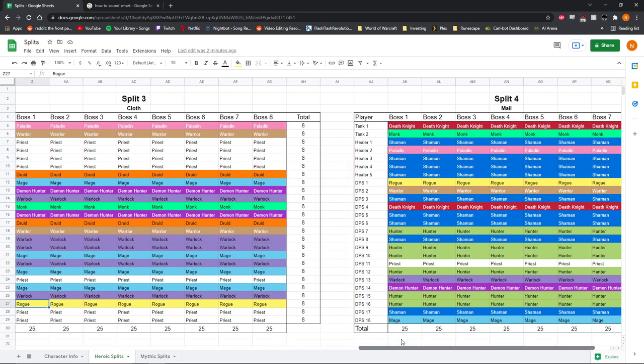And then finally for the fourth split — the mail split — you're going to want to bring as many mail characters as possible. So we've got a monk and a death knight tank, a bunch of shaman healers, and shamans and hunters in the DPS. You still have the warrior buff, the monk buff, the demon hunter buff, a warlock, a priest, and a mage. And again, this rogue and this paladin don't need to be here — they could potentially go do Mythic Plus, PvP, grind Renown, or do Torghast.